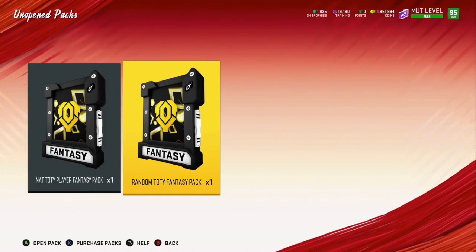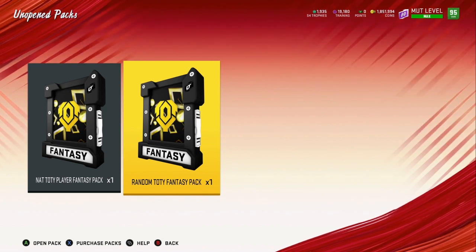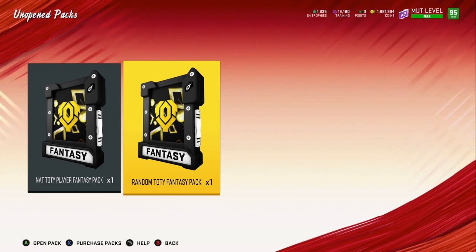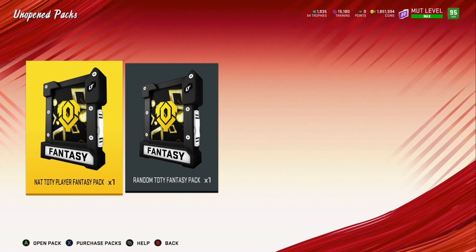The nat random Team of the Year fantasy pack is actually auctionable, so if I get someone I don't want — like a Tariq Cohen — I'll just sell, take my coins, and put that towards someone I do want. Let's start with the nat variation.